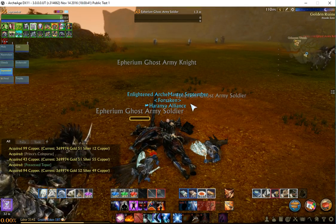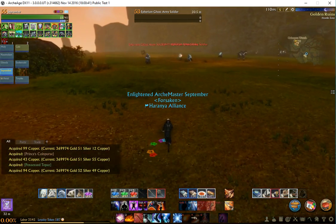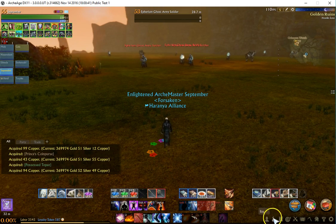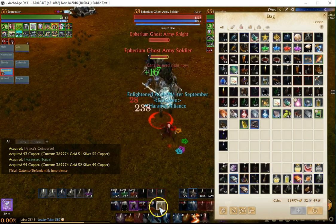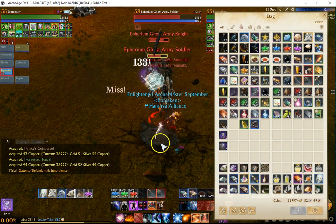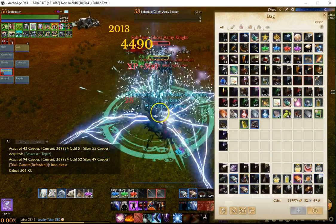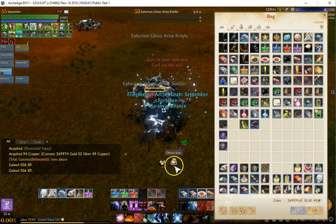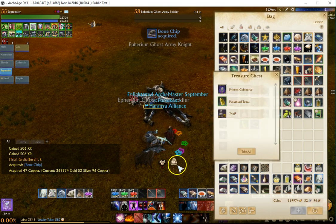So you see the coin purses aren't 100% drops like they used to be on live. And these little crate thingies — they just keep coming. No coin purse on this one, about half a silver and some obsidian mats. Three quarters of a silver, coin purse, obsidian mats.